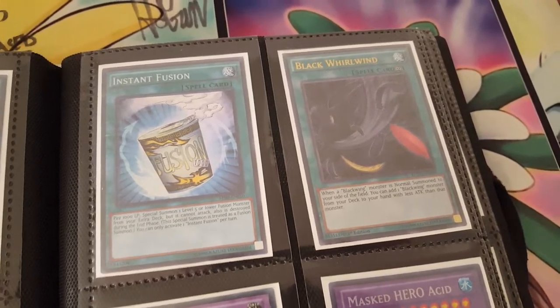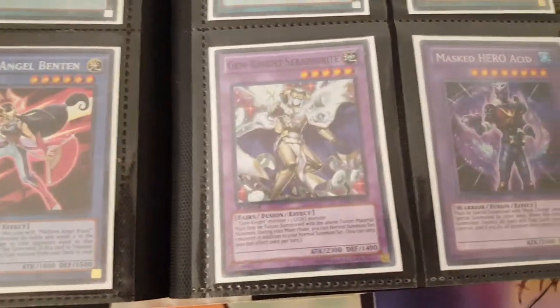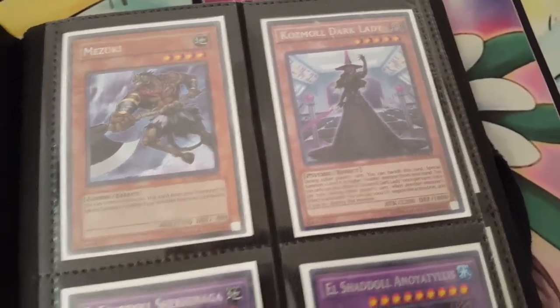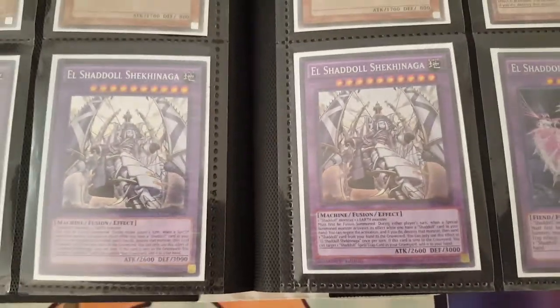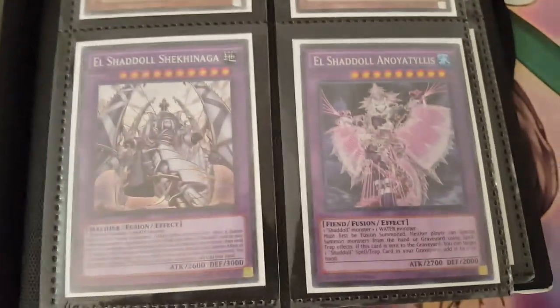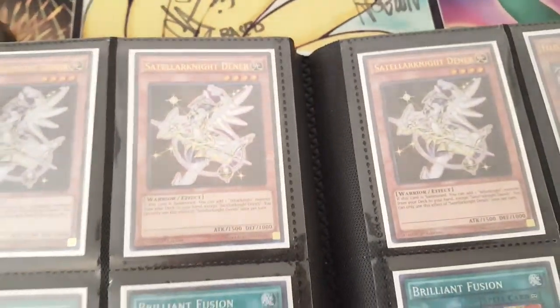I have three of the Astral Pack Instant Fusions, and one Legendary Collection Black Royal one First Ed. I have two Cyber Angel Bentens, Seraphenite First Ed, and a Masked Hero Acid First Ed. I have three Secret Mizukis. A Cosmable Dark Lady. I have three Shekinagas — all First Ed, two from the original set and one from Megapack. I have one First Ed Anoyatilus. I have three Teller Knight Denebs, all First Ed from Megapack.